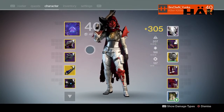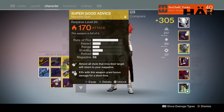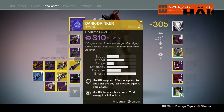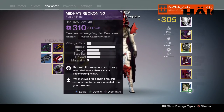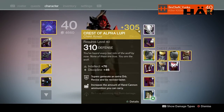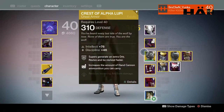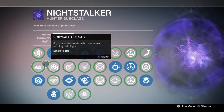Let's go into the weapons. These weapons are set up for doing a strike, raid, or nightfall. The sword I'll sometimes switch out — I'll go to Quillum's Terminus for the raid, or Red Death, but for fun I'll go with Dark Drinker or whatever sword I have. For the sniper slot I'm almost always going to run a sniper, sometimes switching to a fusion rifle. For armor I like to run Alpha Lupi for my hunter — I really enjoy running it for PVE content. That's just my personal preference.